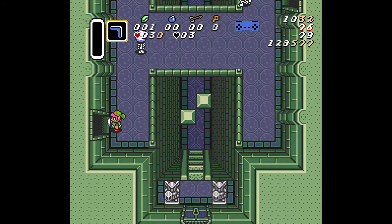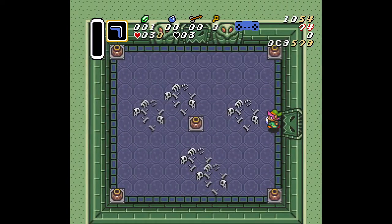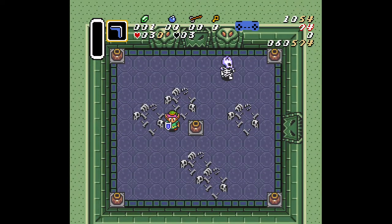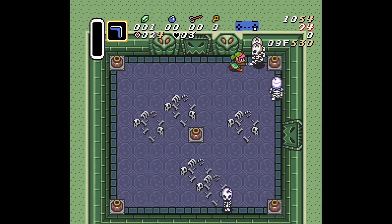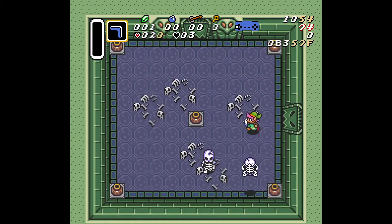Hello everyone, this is a rando room strat for the stalfos room in Eastern. In the stalfos room, when you enter there are four stalfos that end up spawning and you have to kill them all before you can exit the room. This can be quite a long and annoying process.